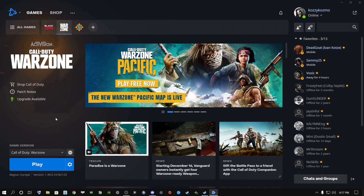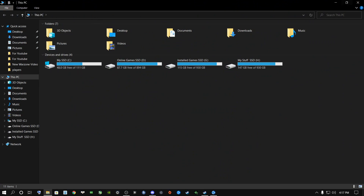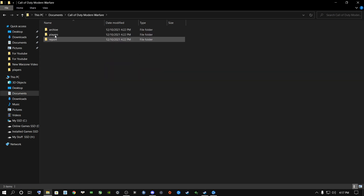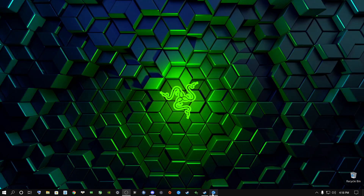The next step: go to the Start button, navigate to This PC, then go to your Documents and find the 'Call of Duty Modern Warfare' folder. The easiest way to reset your config is to right-click on it and rename it — just type anything, like 'Call of Duty Warzone New Update.' This will reset your configuration settings for Warzone. After doing that, go into Battle.net and play the game to see if the issue is resolved.